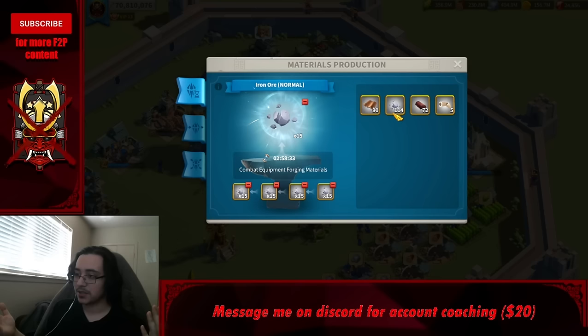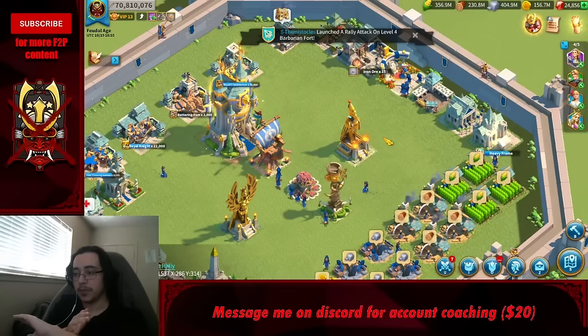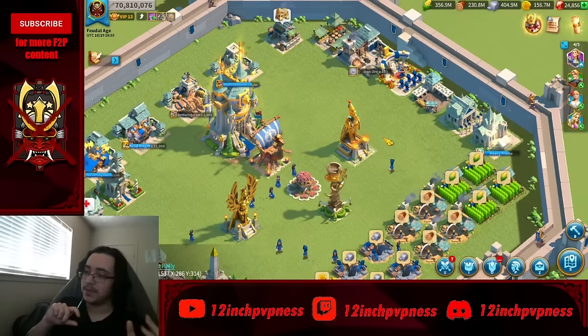Every day you're not CH16 is a day without those few hundred gems in passive income — all from clicking rocks four times every 15 hours. Get there as fast as you can. For farms: keep them one breakpoint behind your main. If your main is CH17 (four marches), farms should still be on three marches. If your main hits CH22, bring farms up to four marches.